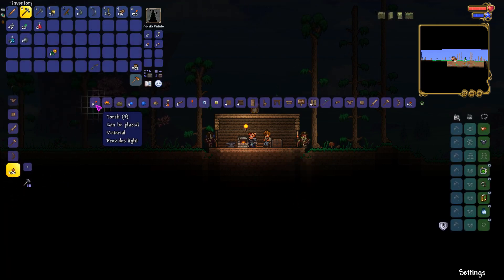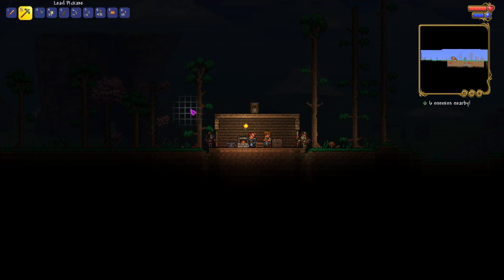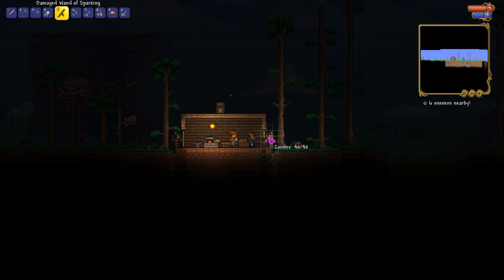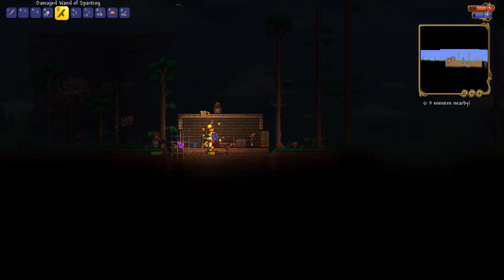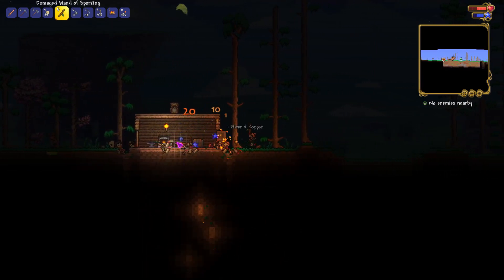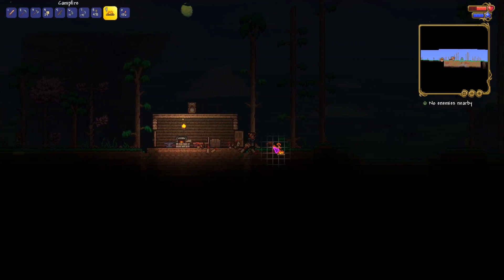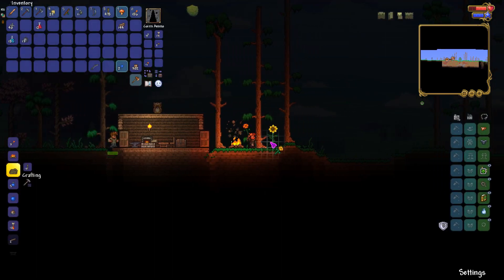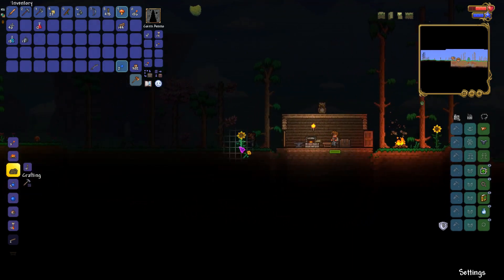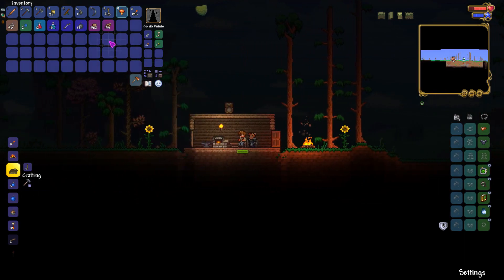Let's make some more torches and also make a campfire — campfire could come in handy. Stick the campfire here. That will increase our health. Put a sunflower there, and also put one on the other side. Okay, let's sort our inventory.